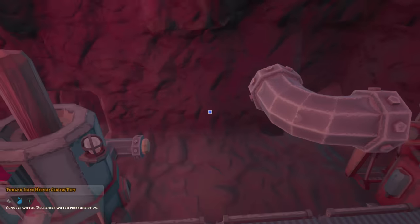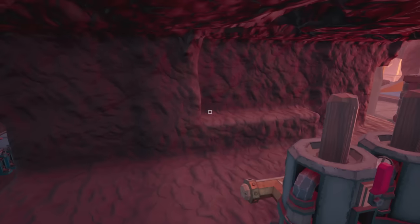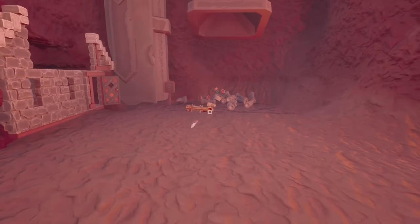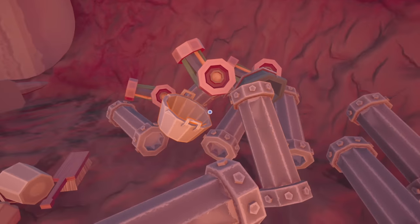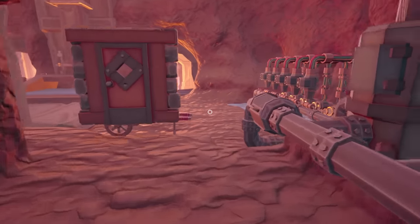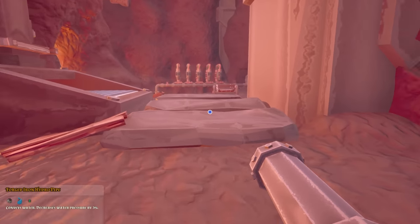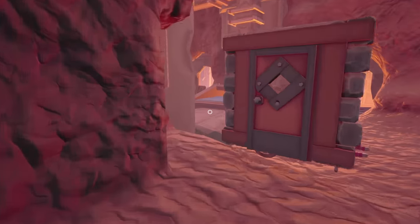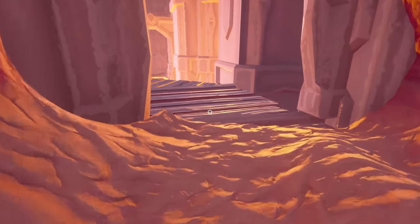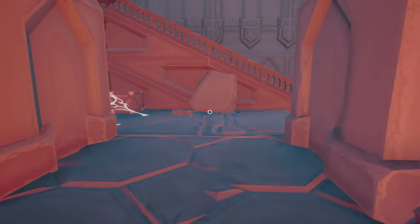I'm curious if this is going to work without using the tier two cloudium pipes — cloudium, why do I keep calling it citerium? We need to bring that into here to connect up, and eventually once we get other things we'll have some tees and stuff. I need one more elbow right here — we'll grab a tier two pipe for that and then fire this up.